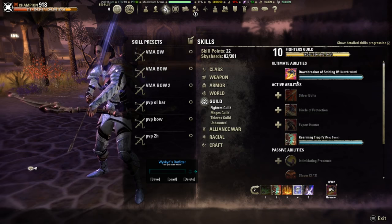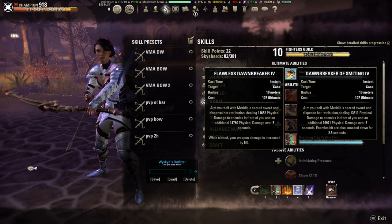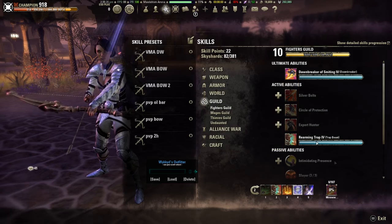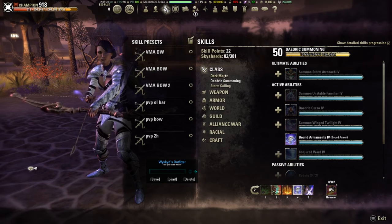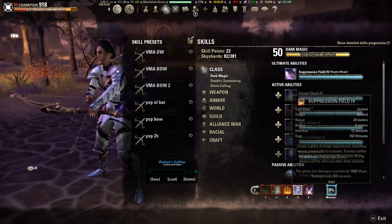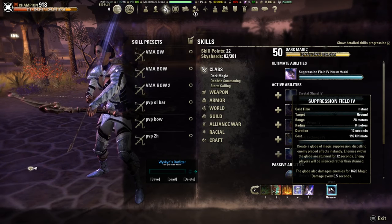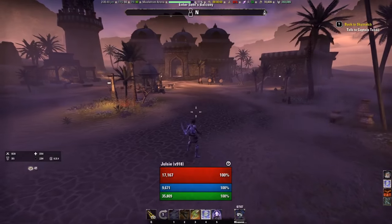For ultimates on the back bar, I usually run Dawnbreaker of Smiting. This is a little burstier, has better damage than the alternative, and it's also a knockdown which can be useful in certain rounds. The only other time I'm not running Dawnbreaker is when I run Suppression Field — the damage morph of Negate — which I use on the second round, and could potentially work well in the fifth round as well. So that is the gear and the skills.